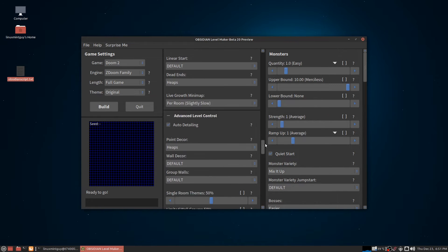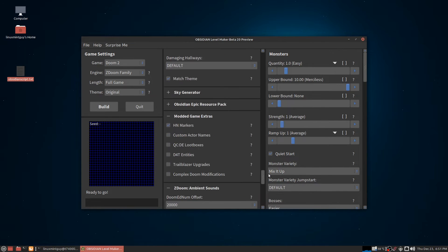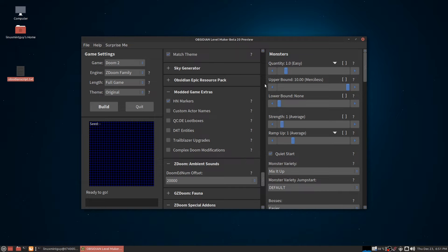I want to scroll down here and go really quick to this section called Modded Game Extras. It adds support for Hellscape Navigator by generating name markers in the map per room. I didn't know how awesome this was until I tried Hellscape Navigator for the first time yesterday - it's amazing. I'm just gonna say wow, I'm very impressed with this mod, it's really awesome.